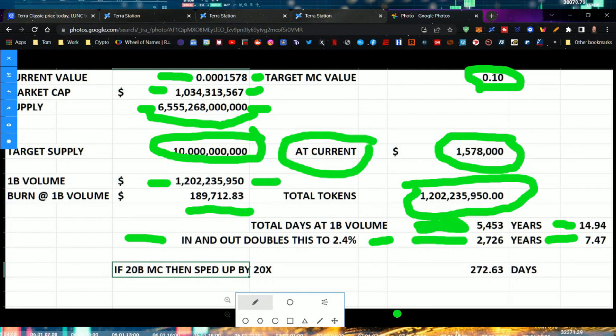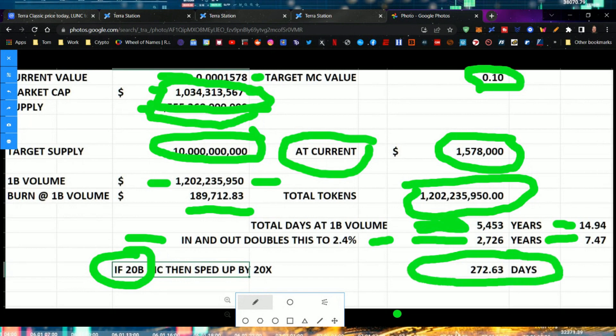Here's where it gets interesting. With a $1 billion market cap, what if we 20X'd that market cap and made it a $20 billion market cap? If we can continue to build the market cap and get it back to $20 billion, then that would speed up the math by a factor of 20, because the market cap would be higher leading to a more effective burn rate, and that would reduce the amount of time to get to a 10 billion supply down to 272 days - less than a year.